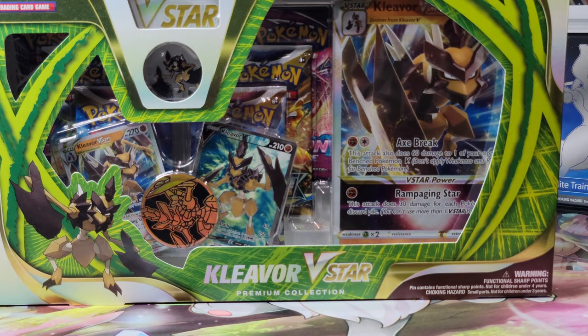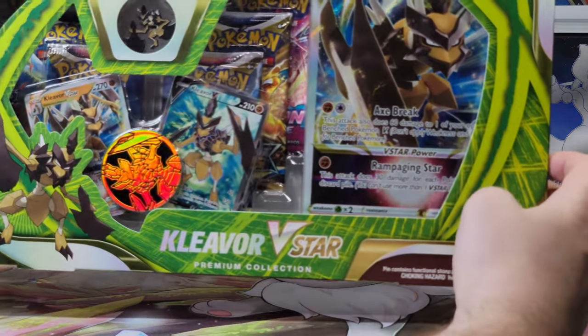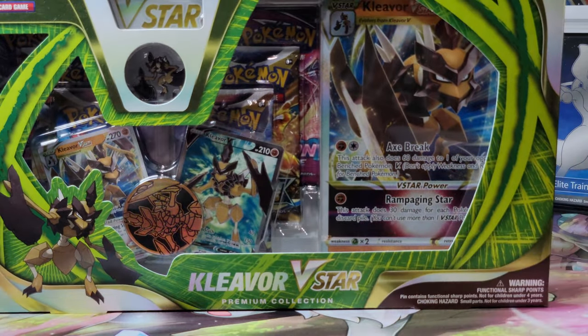Hey everyone, today we're opening a Cleaver V-Star Premium Collection box. I really like this Pokemon design. I really like that they say they're another evolution. Don't like the rock typing, but other than that, it's a really nice looking Pokemon. Please don't forget to like, comment, and be publicly subscribed to get an additional entry in this month's giveaway.